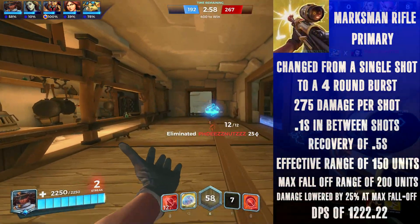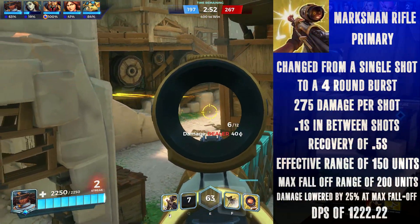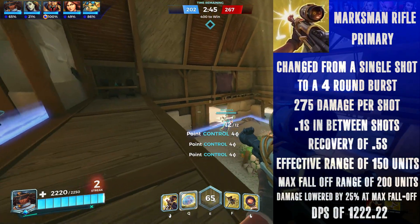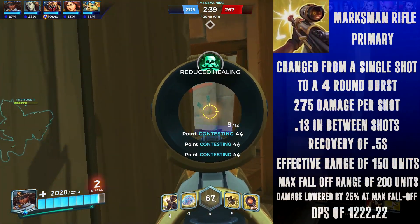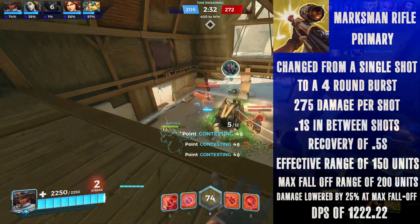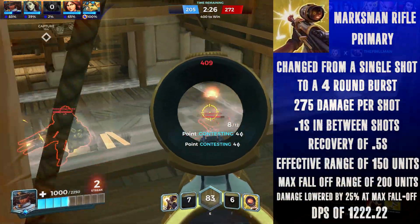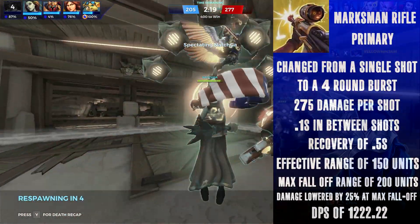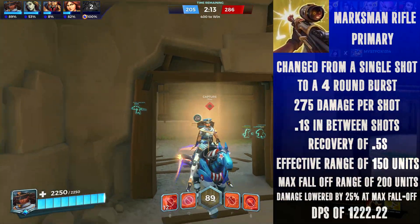I wanted the DPS to be higher than the scoped fire at close range, but I also didn't want to make the gun too good at close range — we don't need a repeat of Crack Shot Strikes. I decided on 275 damage for each shot in the burst, giving the marksman rifle a DPS of 1222, which is actually a slight nerf compared to the current version. However, the burst of 1100 will be coming out much faster than before: 0.4 seconds compared to about 0.9. This method of burst fire gives the gun some kick in close-range fights to deter flanks, though smart flankers will be able to outplay this. Ultimately, this version of the primary fire won't be that much different statistically, but the player's perception of it will feel much better.